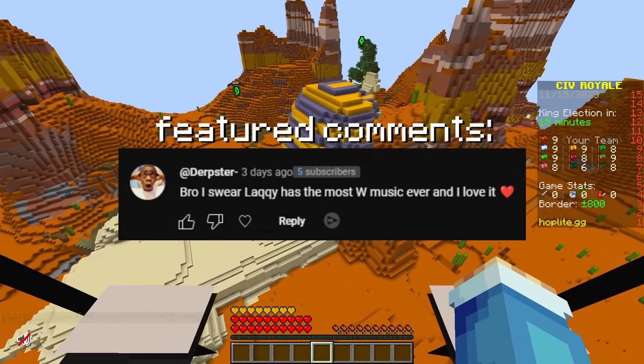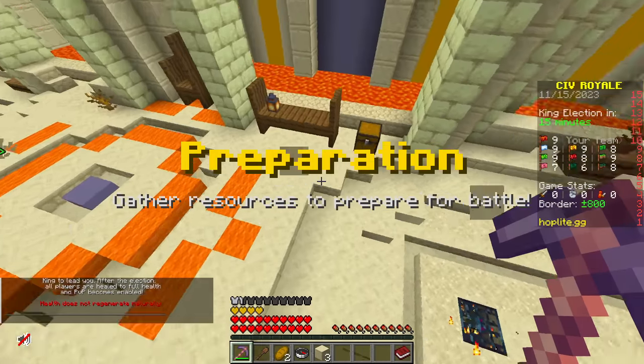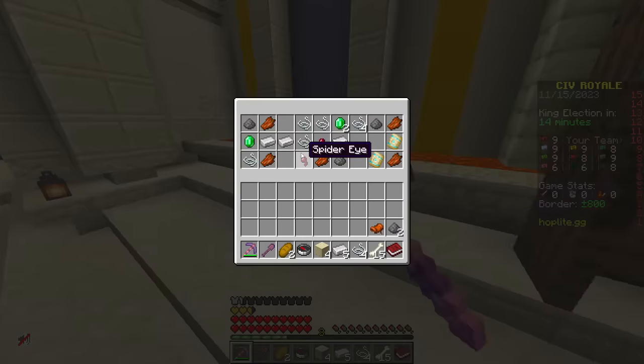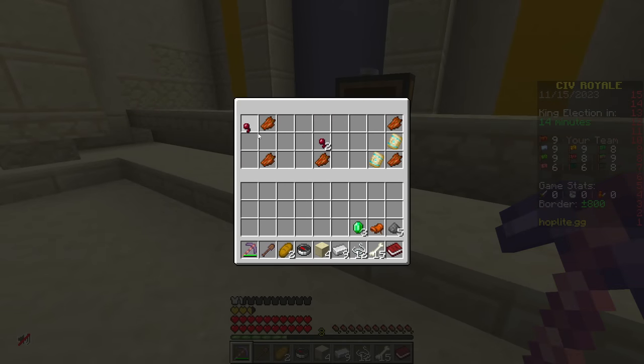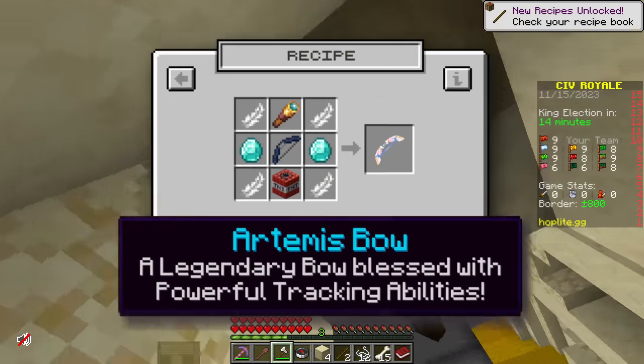What's good everybody? Welcome back to another Hot Play video here on the Lackey Minecraft YouTube channel. I think the weapon that we're going to go for today is the Artemis bow. I've been getting a lot of comments saying that they want to see some Artemis bow gameplay, but to be completely honest, I've kind of been putting off the Artemis video since I'm kind of terrible with a bow. Luckily for me, the Artemis bow's main ability is homing arrows.